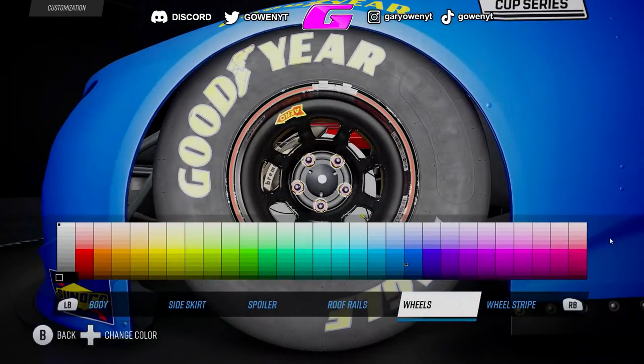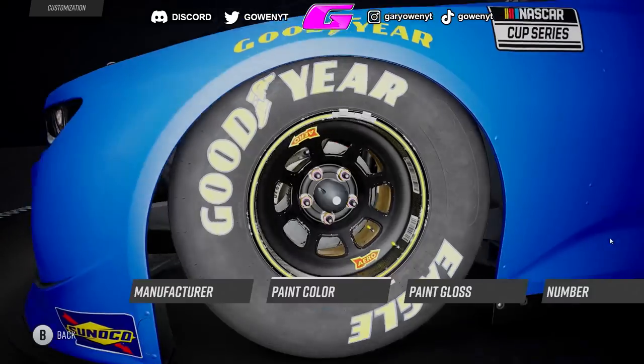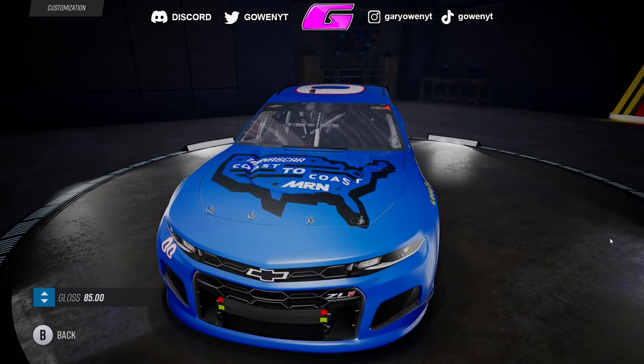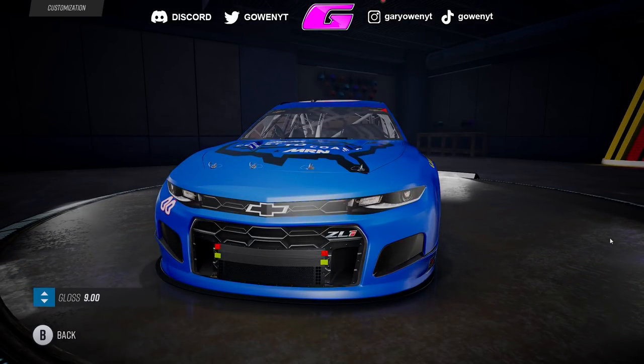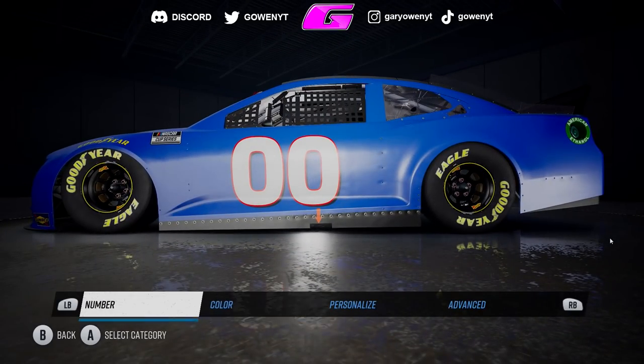The paint booth is so much better than NASCAR Heat. It's similar to the NASCAR 15 one, but it's still a little bit bare bones compared to the NASCAR 15 paint booth. There is zero option to make custom logos. So if you want to make a custom number, that's not going to happen, unfortunately. If you want to put text on your car, not going to happen — you can't put text on your car.